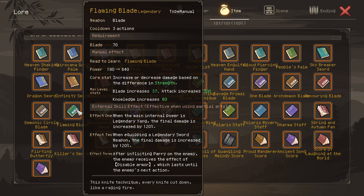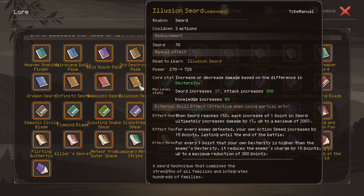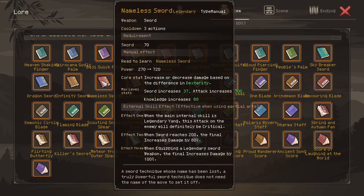Now this is really impactful, as otherwise if we look at just the sword manuals, you'd think the illusion sword with its 200% damage is stronger than the nameless sword. However, as I've shown you, this is not the case.